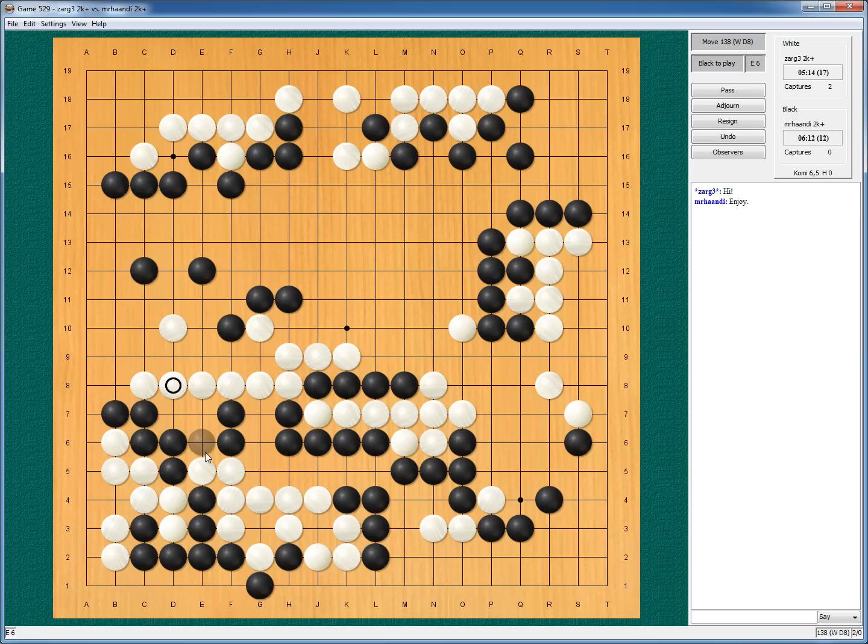Okay — this one, fine with me. Reducing one liberty — not that important, but he will need to capture one stone here. And here I will gladly accept the jump into his territory, because he is alive and connected and everything he wants.